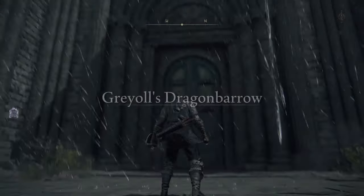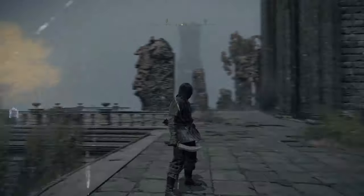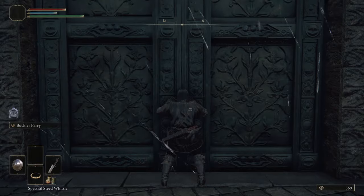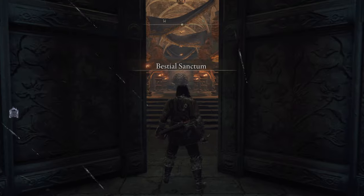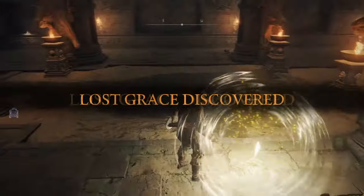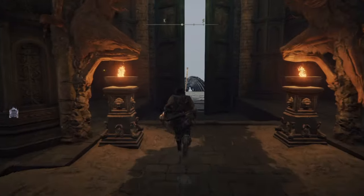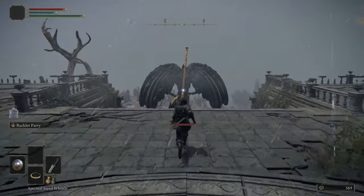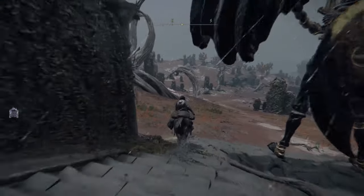So we take this portal. Here we are — Greyoll's Dragonbarrow. You can open these doors. There's a very important NPC here which you can talk to if you want, but we're going to be skipping that. Here we are at the Bestial Sanctum — we're opening these doors just to grab this site of grace, just in case we die, we'll spawn in here. Also, this Gargoyle here is not a statue — it's a real Gargoyle and he can attack you if you attack him.